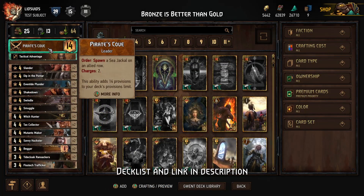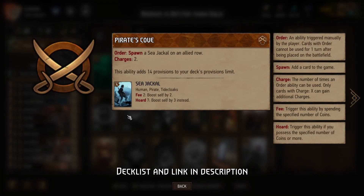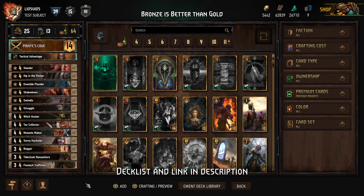We can use our Leader ability to spawn in a Sea Jackal, making it the only card that can spend those coins and use them to generate points. And since our opponent will take our hand but cannot take our Leader ability, the Sea Jackal will be the only spender in the entire game, meaning it will be the most important card in the entire game, and only we can play it. So the game plan is super simple: generate a bunch of coins, and then at or near the end of the round, play the Sea Jackal and boost it up. Since we can use that Leader ability twice, that's how we'll win two separate rounds. As long as we're playing the best cards whenever we get our opponent's hand, the Sea Jackal should be more than enough for us to win the round.